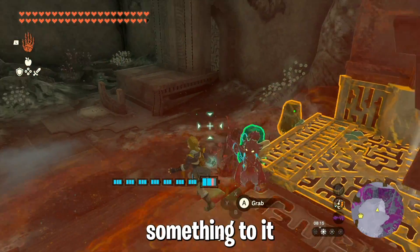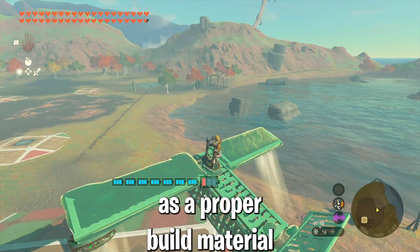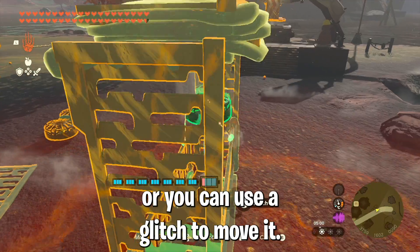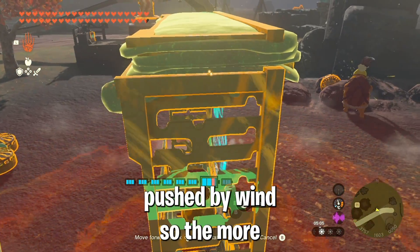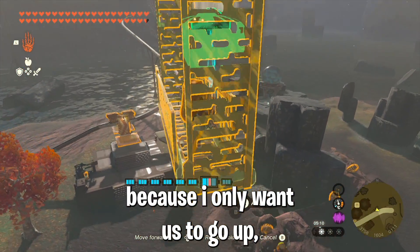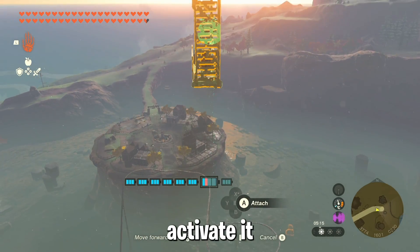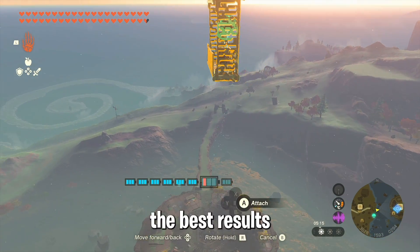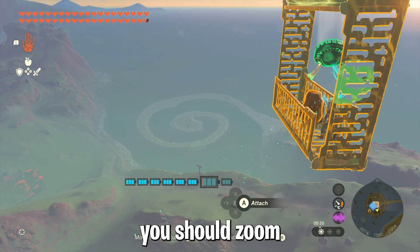Now that we have the railing, we can attach something to it to have it saved in auto-build. It can both be used as a proper build material or you can use a glitch to move it. To do the glitch, you need to stack a bunch of them on top of each other. As each railing gets pushed by wind, the more railings the faster you get. For this build I add a stabilizer because I only want us to go up. Then drop the fan, activate it and hold it under the railings. I get the best results when putting it right on the edge of the railing. If you did it right, you should zoom through the air instantly.